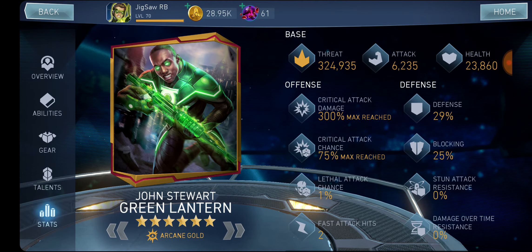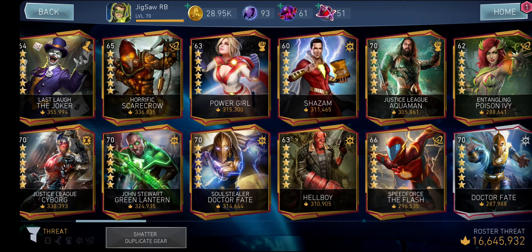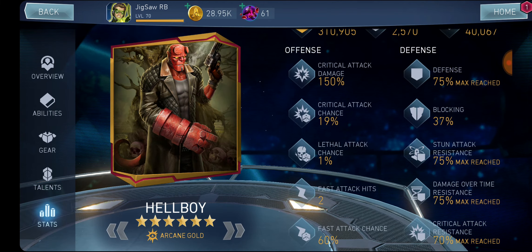Characters suited for that fast attack build include King of Atlantis, Last Love the Joker, Heartbreaker Harley Quinn, Batman Ninja characters, and Justice League Superman because he also does insane damage per basics. Every Justice League member should have that type of build besides your tank. Now let's go into the tank, combo builder, and support. Let's use Hellboy as an example — I'm using this character as my combo builder and tank at the same time.